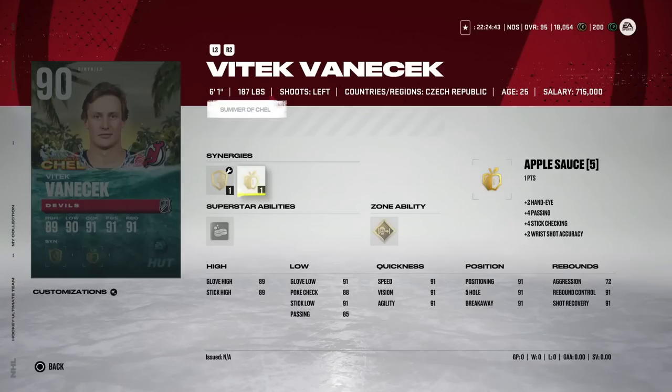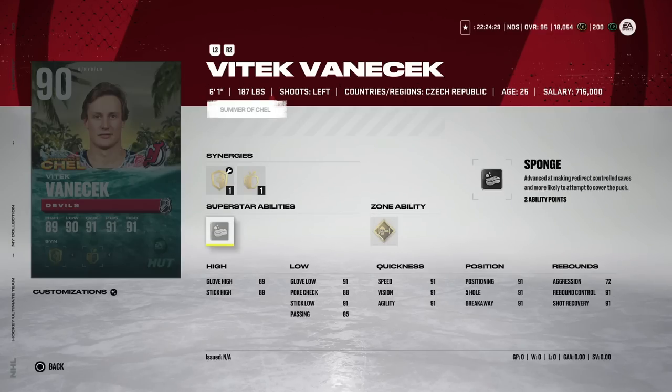We're going to kick things off with the new Summer of Chel cards. The card art is not very Chel-like, but it's actually pretty sick — I really enjoy it. The new Devil's goaltender, the 90 overall V-Tech Vanashek, comes with post-to-post, 72 aggression, and only a 90 overall, so he's not going to do a lot of damage for you.